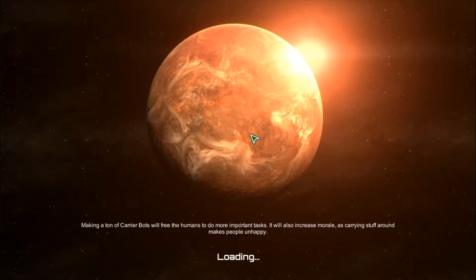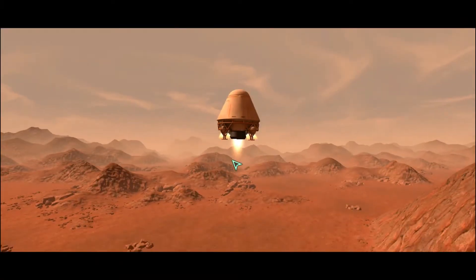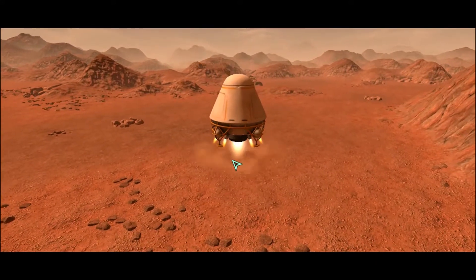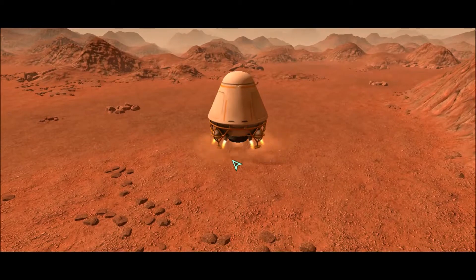There are four planets, and you've got to put a certain amount of milestones to go to another planet. Every planet has more challenge than the last. This is the easiest one.